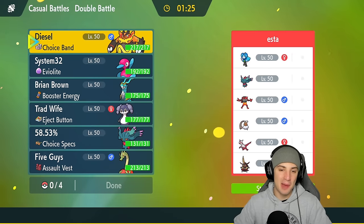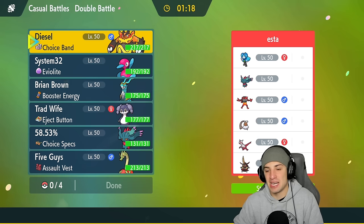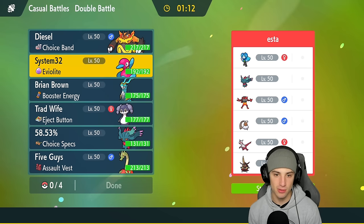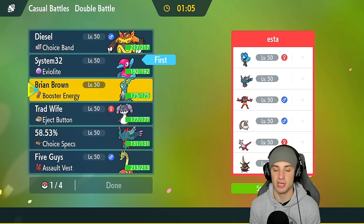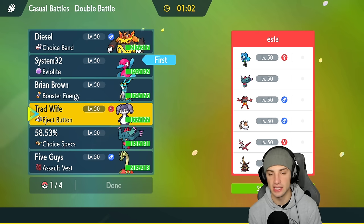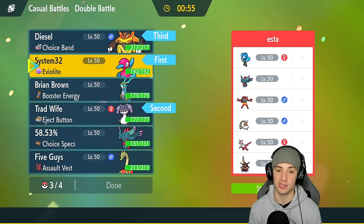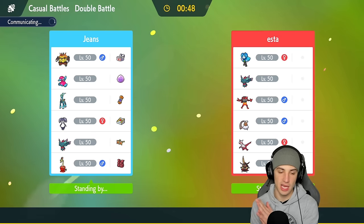I'm having a blast with this team — Emboar just coming in the back end dealing a ridiculous amount of damage. We're 2-0 going into match three, would love to grab a 3-0 perfect record. I'm feeling a Porygon-2 lead again — it's been killing it, so bulky it almost guarantees getting off Trick Room. I could pair it with Indeedee's Follow Me and swap into Emboar after Trick Room is set. As the final Pokémon we'll go Hydrapple again.